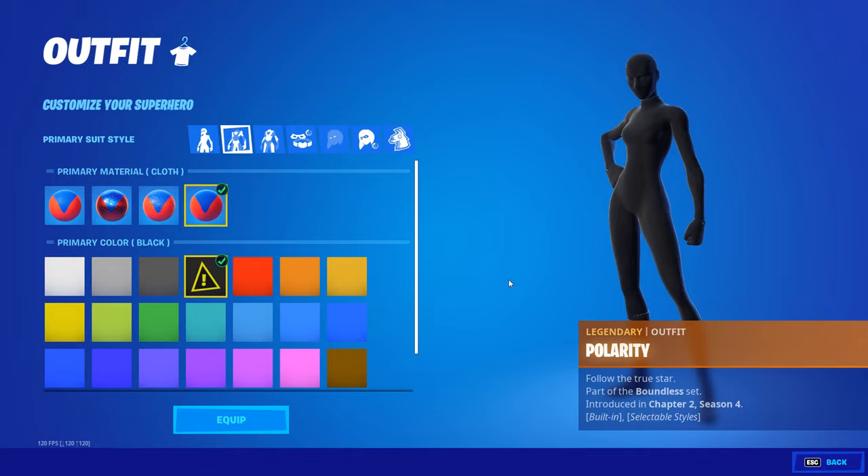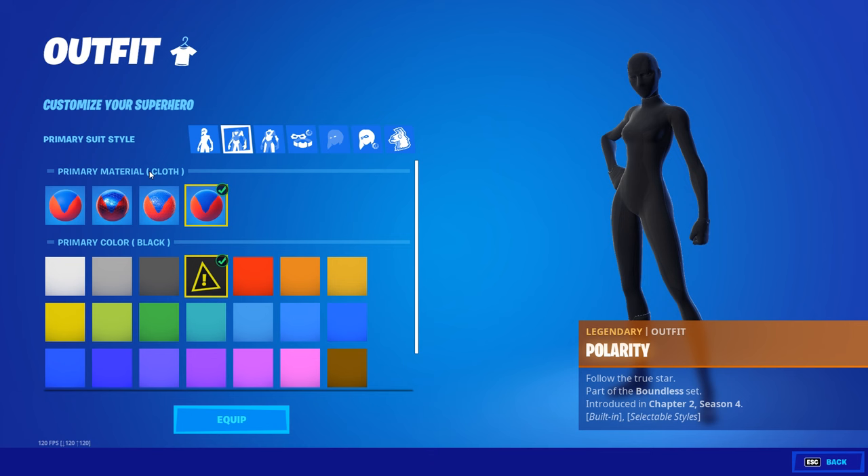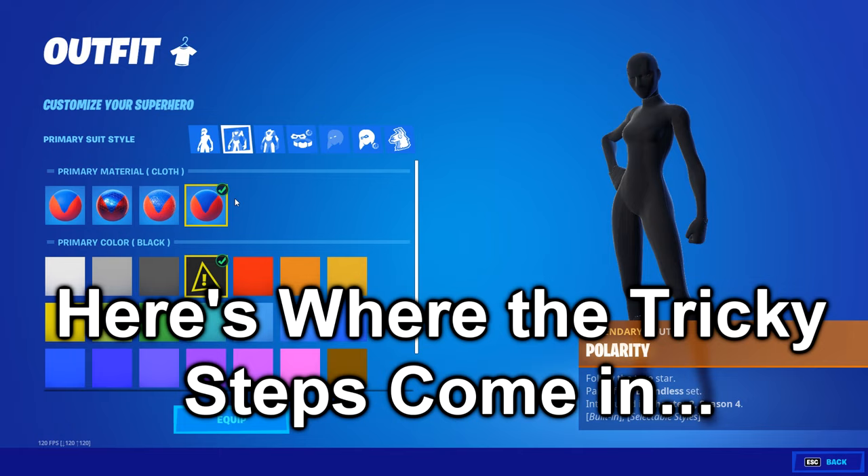Starting off with how to get the all-black one, you're just going to want to first start off with this first suit pattern, and you're just going to want to make sure the primary material is on cloth. However, it doesn't really matter, and here's where the tricky steps come in. On the first one, you're going to want to put it to white, so now you've got white and black.